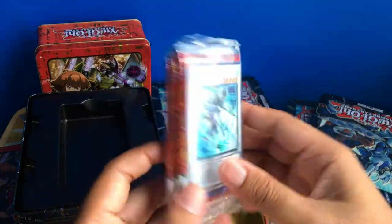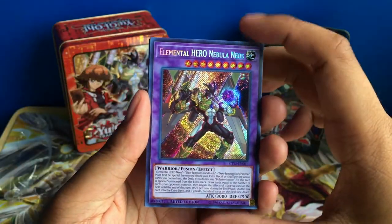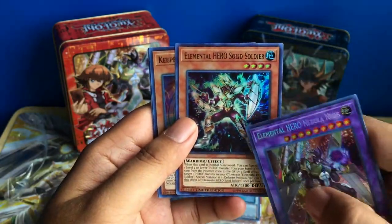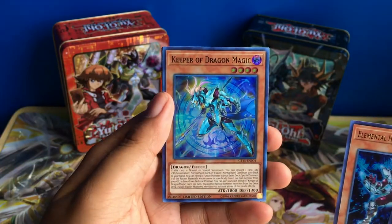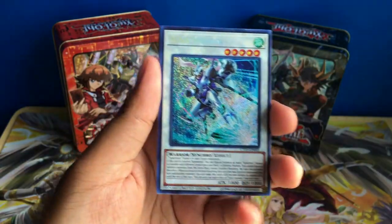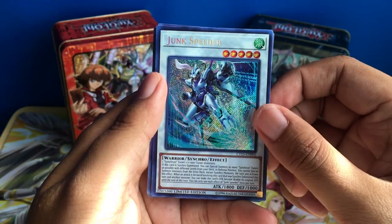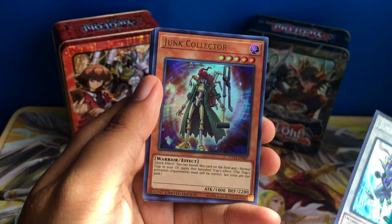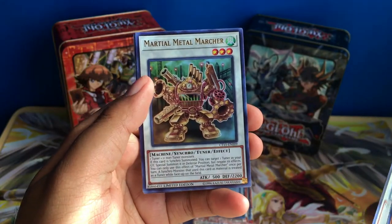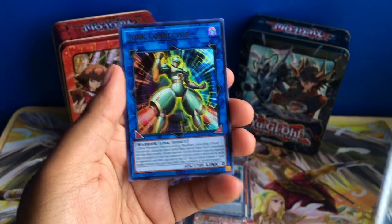Here are the packs and Promos for the Yusei and Jaden tins. Promos include Elemental Hero Nebula Neos, Elemental Hero Solid Soldier — really glad I got that one. Also the Keeper of Dragon Magic, Mud Dragon of the Swamp, and Arcana Extra Joker. Then Junk Speeder, which is a Synchro Monster that lets you turbo out more Tuner Monsters from your deck. Also Junk Collector, Stardust Assault Warrior, Martial Metal Marcher, and Junk Connector — a Link Monster for Synchro Summoning.